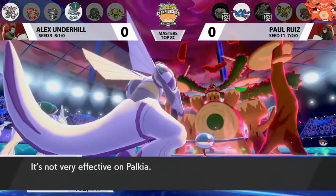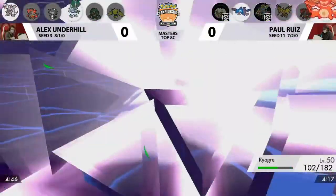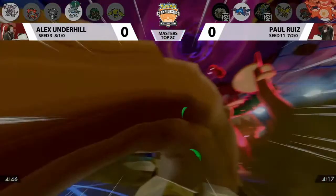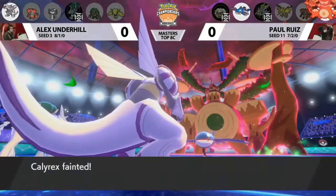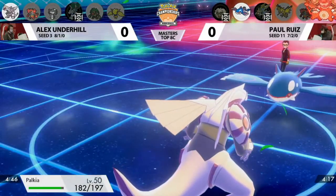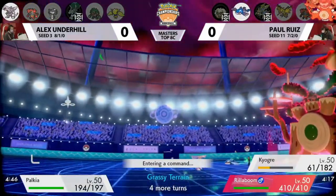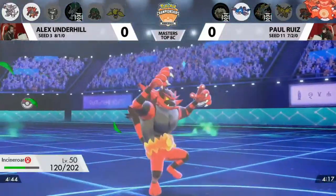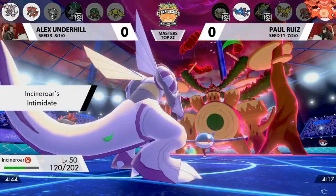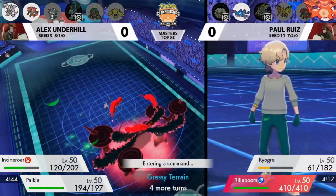G-Max Drum Solo will be enough to knock out Calyrex. The three Special Defense boosts on Palkia really did force Paul to go for Gigantamax Rillaboom. The nice thing about Gigantamax Rillaboom is you always do high damage with G-Max Drum Solo since the move has a solid base damage regardless of what you base it off of. But Rillaboom is going to struggle to stick around, especially with Incineroar making an appearance. Alex could go for Fake Out plus another Spatial Rend into Kyogre for the knockout.